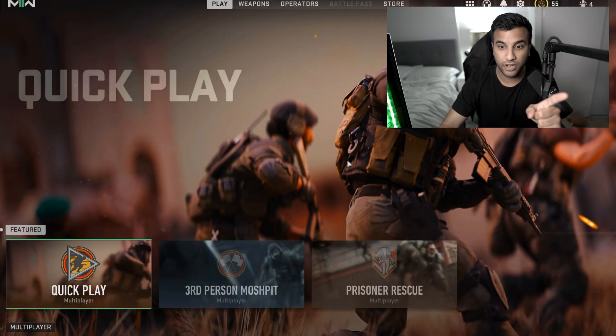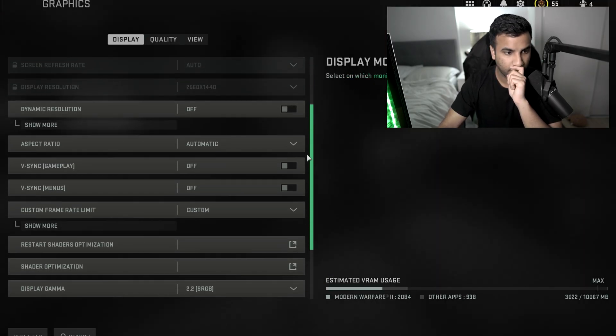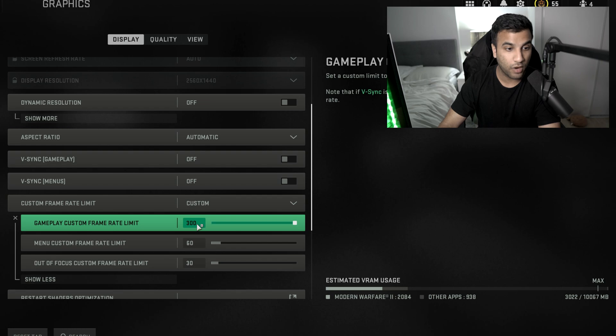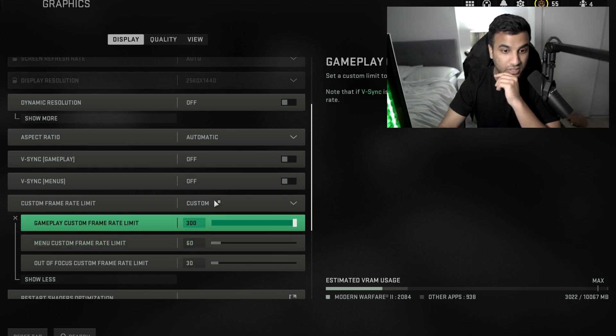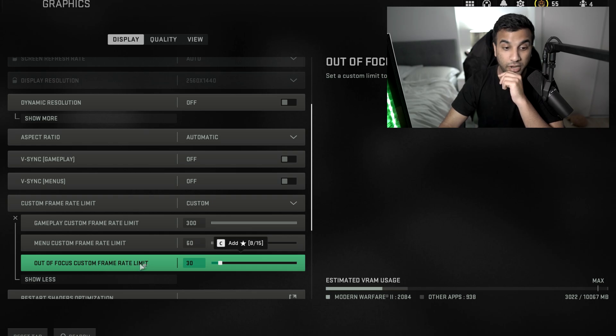Checking the graphic settings — looks like they saved. For custom frame rate limit, keep it on custom. Set your menu custom frame rate to 60 — your GPU doesn't need to push for maximum FPS in the menu, and this keeps your GPU temperature from spiking there. Set gameplay custom frame rate limit to 300, and out-of-focus custom frame rate limit to 30.